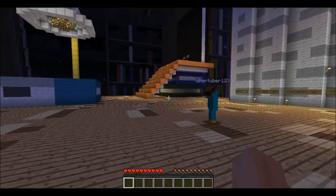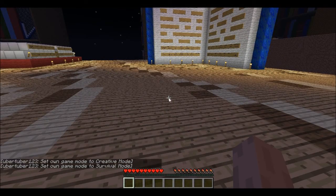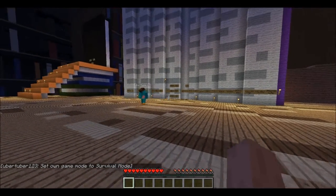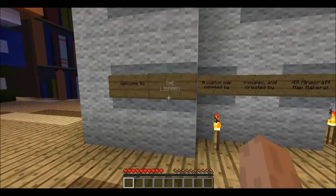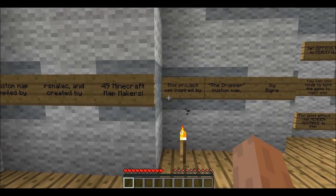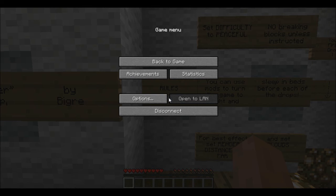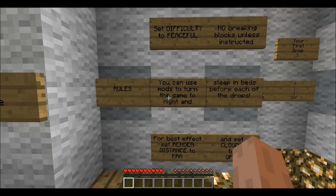Hello everyone, it's Rob, Quattro, and Javi, and we're playing another custom map. This one is called The Library, and it's not really an adventure map so much as a compilation of dropper puzzles. It was made by one guy who held a contest. There are five sections with 10 separate puzzles each, all around the theme of a library. Apparently you dozed off while reading a book and had dreams of poor people dying.